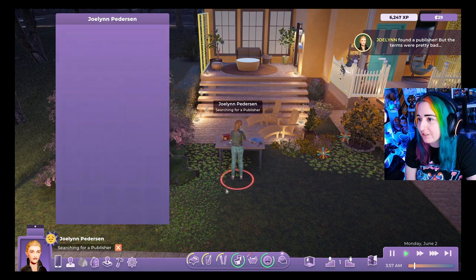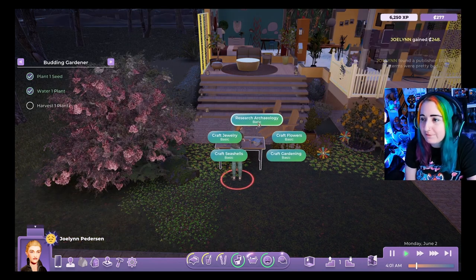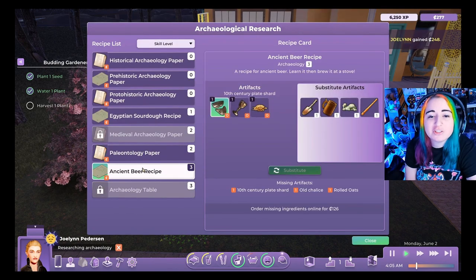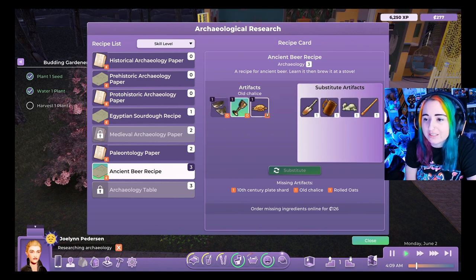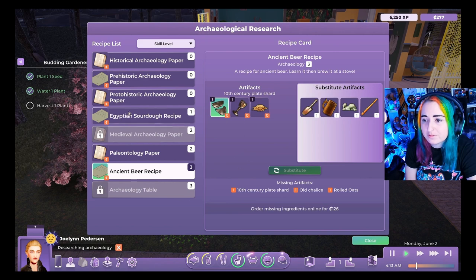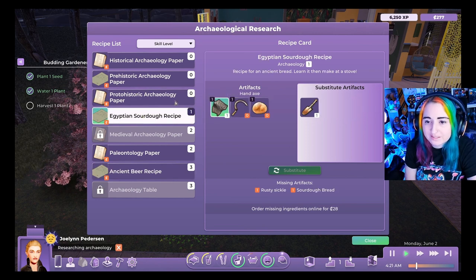Rod tries publishing a paper and questions whether you should have to go to a computer to do it. He finds an ancient beer recipe but doesn't have the right substitutable ingredients. He tries a sourdough recipe and considers it, then goes back to writing another paper for the academic route.